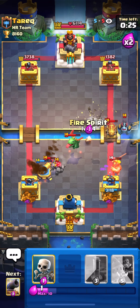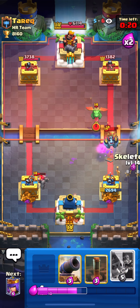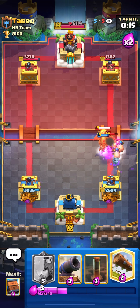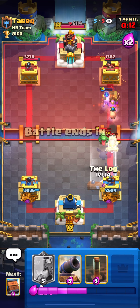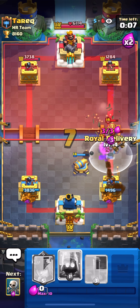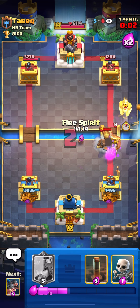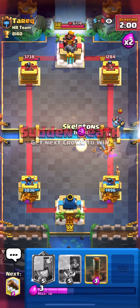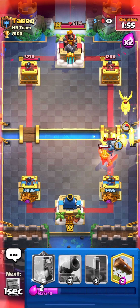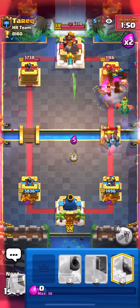We're going to have to cycle really fast here — this Royal Delivery wasn't really good. I needed to use my Hogs here to defend the Baby Dragon; it's not a big problem to use Hogs on defense if you need it. I put the cannon, the Royal Delivery. It's a really complicated defense right now — Fire Spirits, Skeletons. Nice that he used the dash of the Golden Knight on the Skeletons and didn't hit the tower.